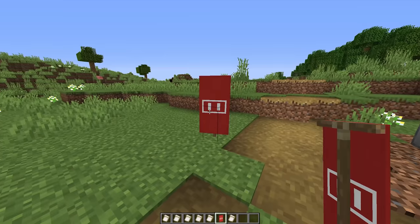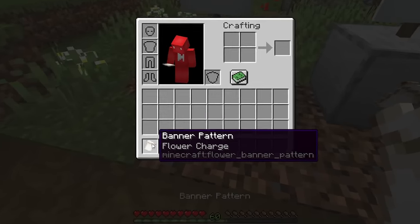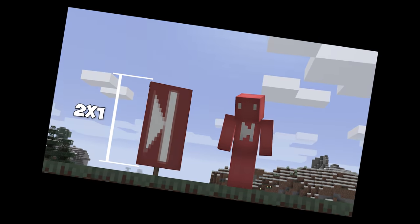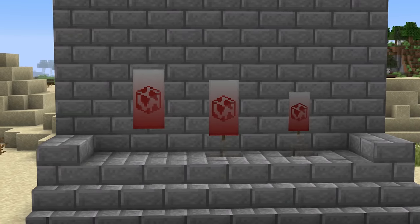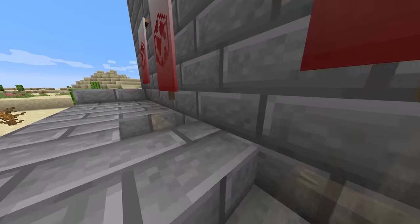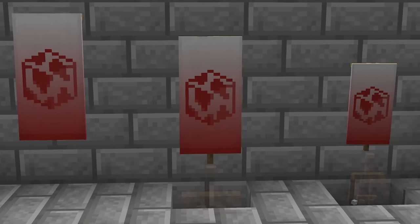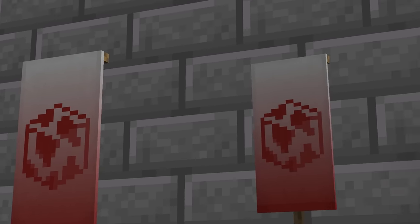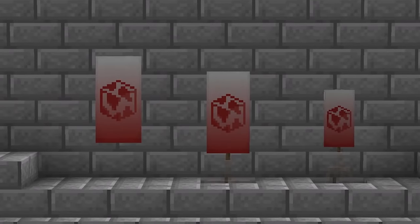Number twenty-four: banners open up a ton of options, but that doesn't excuse their setbacks. Let's face it, a two-by-one rectangle isn't always the size you're looking for. And while they might not fix that entirely, armor stands might be the next solution. As it turns out, by putting banners in either an armor stand's hand or head, you can keep the detail while the item gets smaller. It's weird, but maybe it's useful too.